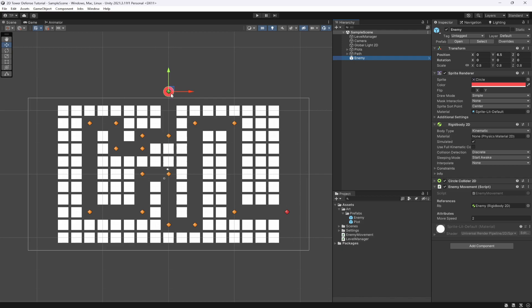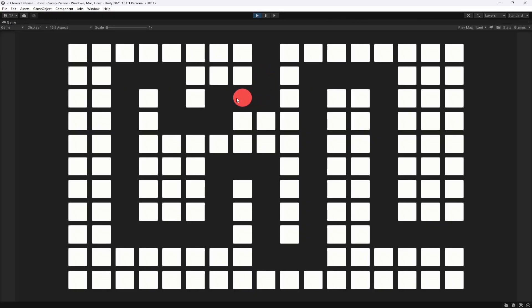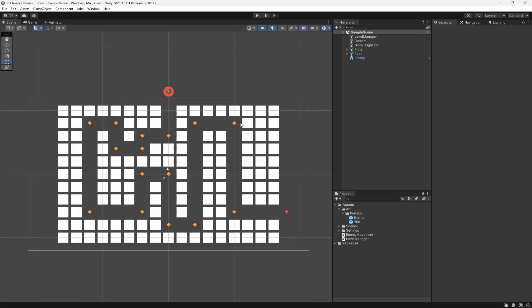When we hit Play, the enemy starts moving from the start point, hits the first point, then goes to the second, third, and follows all the points through the level. He makes it all the way to the end, then disappears — and we get no errors. Our enemy has successfully followed the entire path.